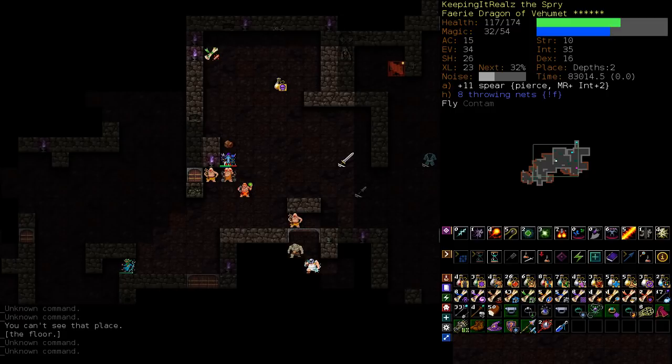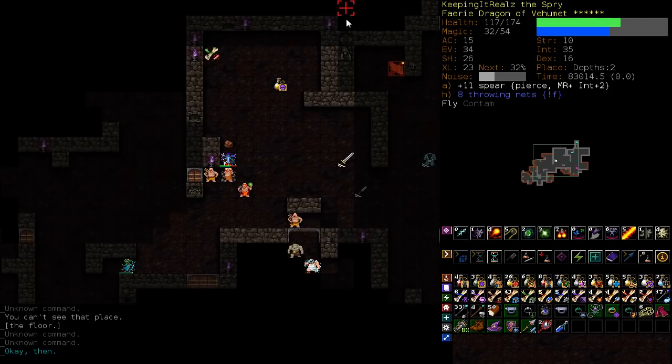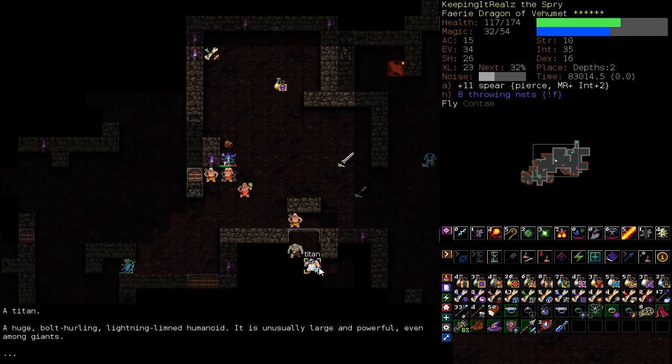We're in still a lot of trouble. What do we do? We could blow another blinking scroll to blink up, and then we could pass wall through or even dig through. Or we could do some other tricky stuff, like maybe read a scroll of fog to block line of sight, then maybe haste and run or something like that. But again, the potential for a lot of damage right now is really high. We've got two airstrikes on the screen while we're flying and a bunch of other dudes.